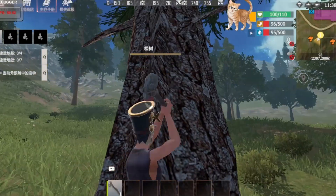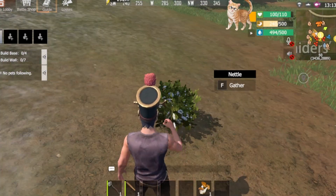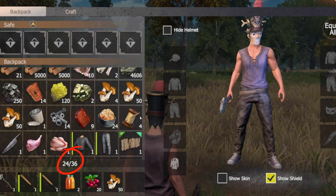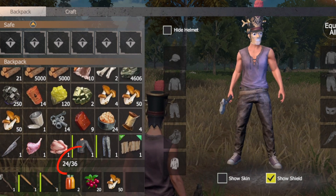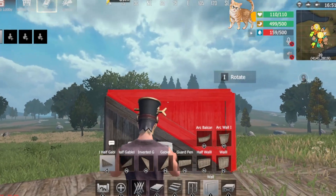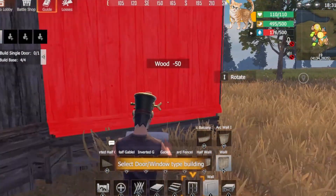Hi Survivors! In the last episode, you learned how to efficiently gather the resources you need for survival. However, with limited backpack space, it's crucial to have a base where you can store your resources and loot and process them. In this episode, we will guide you through building a firm starter base, which is essential for rapid development early on in the game.